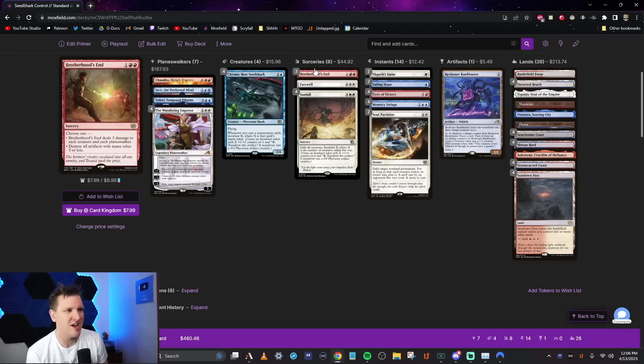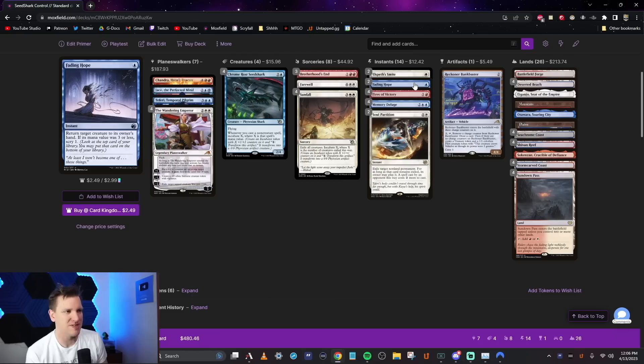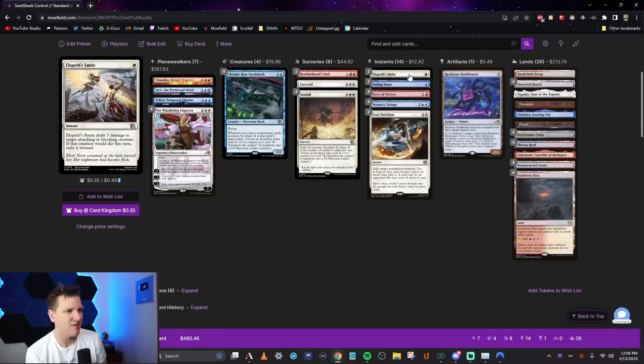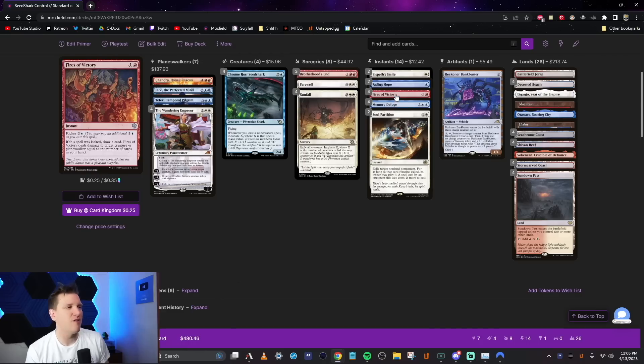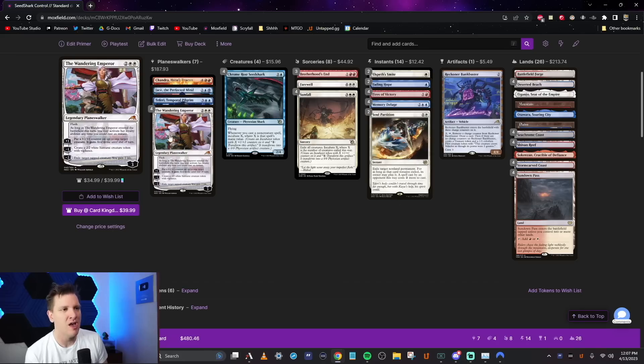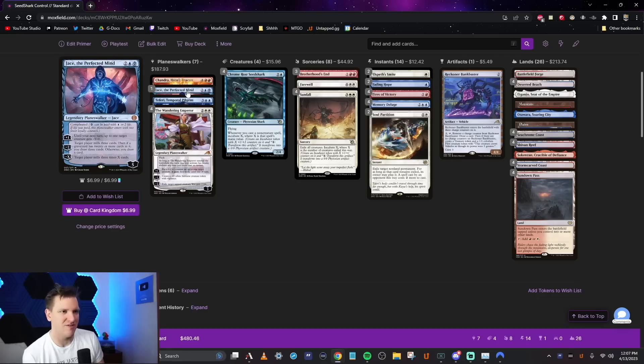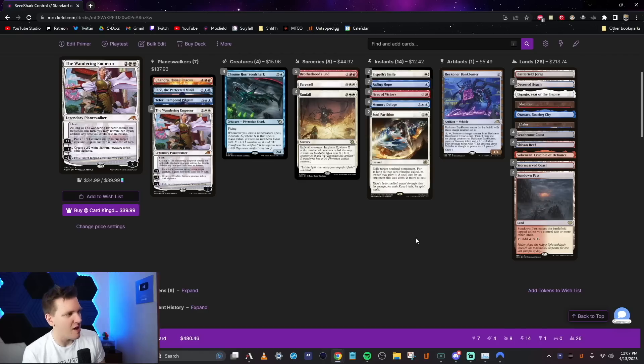For the rest of the deck, Brotherhood's End goes perfectly with Seed Shark because it doesn't kill the Seed Shark. Farewell, one copy. I've got two Fading Hopes — they can save our Seed Shark before a Sunfall and keep us alive. Two Elspeth's Smite: one and a white for three damage to target attacking or blocking creature, exiling it if it would die. That's potentially the white Lightning Bolt we've been waiting for. Four Fires of Victory, Soul Partitions, Memory Deluge for card advantage, a Bankbuster, and planeswalkers: Chandra Hope's Beacon, Jace the Perfected Mind, Teferí, and four Wandering Emperors.